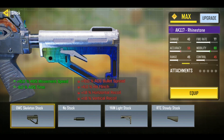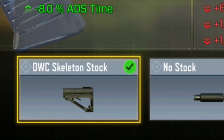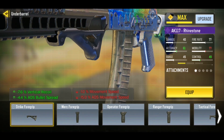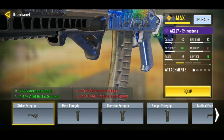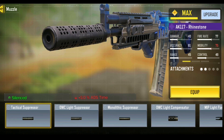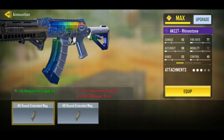Now for the attachments you should be using: if you want fast ADS, great strafing speed with little recoil, run that OCC skeleton stock — we are absolutely sticking to this one. Now you might notice your AK117 has a bit of vertical recoil, so all you need is your strike foregrip for some vertical recoil control. Last time we used the marksman barrel for damage range, but this time all we need is the monolithic suppressor for that 25% improvement.